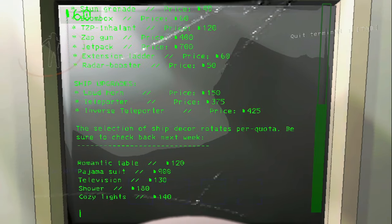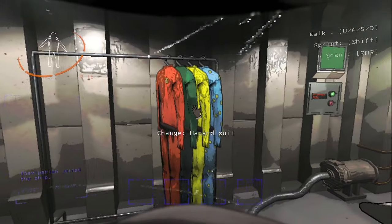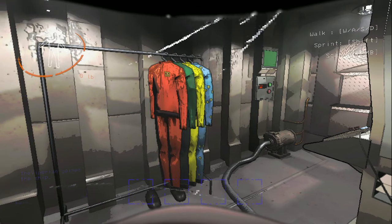Do note that depending on the week you are in, not all suits are available. For example, I'm trying to buy the green suit here but it says it is not in stock, so make sure it is available for that particular week. After purchasing them, the suits will appear on the hangar in your ship so you can change to whichever you like anytime.